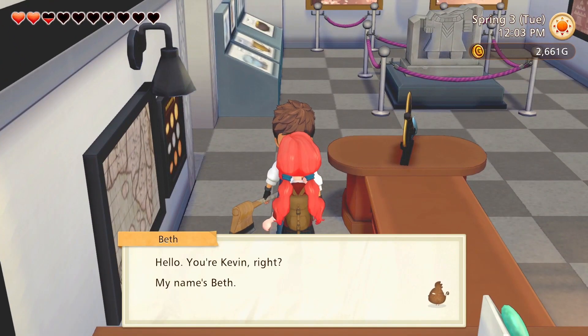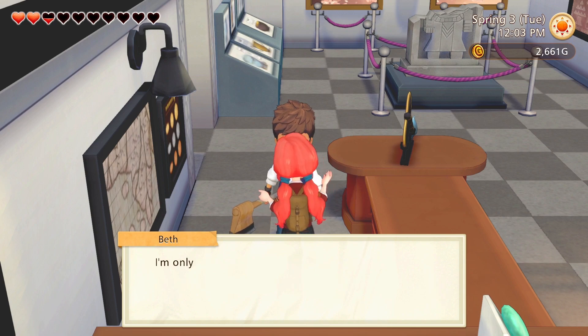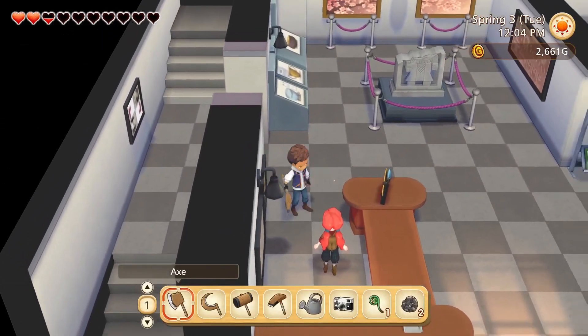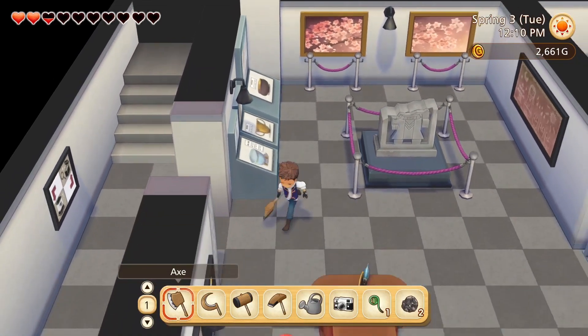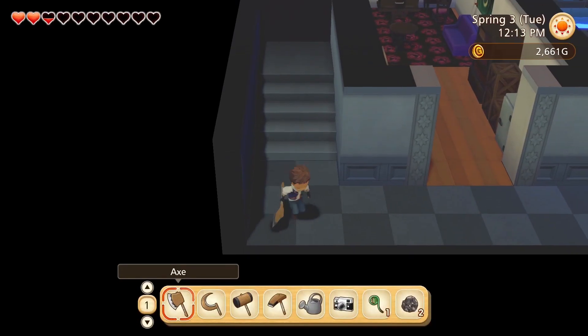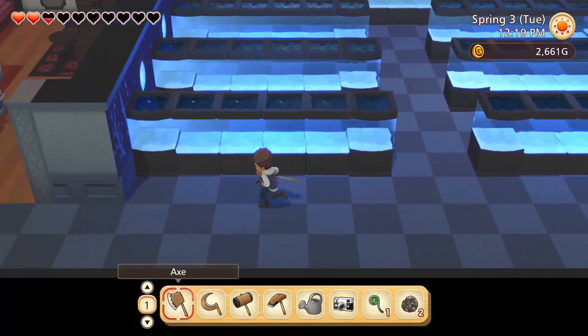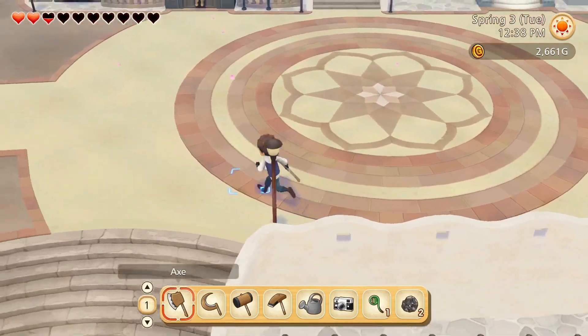Um... Beth. Hello. You're Kevin, right? My name's Beth. I'm something of an archaeological enthusiast myself — I'm on the hunt for antiques in this town. I'm only a guest staying at the hotel, but it's a pleasure to meet you. Get a house, live here, do work. Anyways, I came here for a reason and my reason's not here. Oh, she's going for a swim. Later, losers. Y'all enjoy your science. I'm going to go be a farmer. I guess farming is a science, actually.